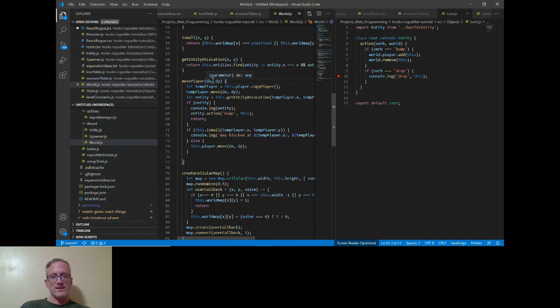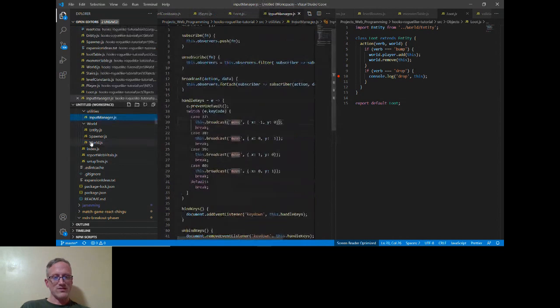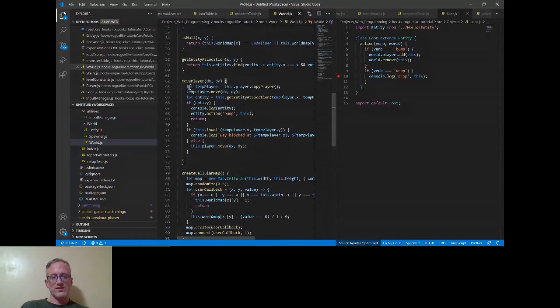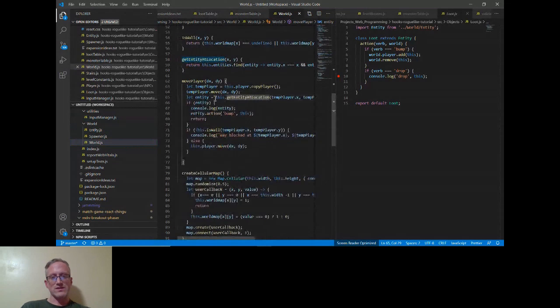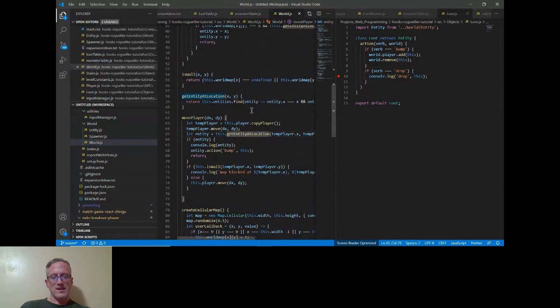We're getting that data parameter from the handleKeys method. This is just how the tutorial author chose to deal with this — it copies the player, moves it, then checks what we have. We have a two-dimensional array that represents the world, and it's just checking whether there's an entity at that location. That's the observer pattern part.